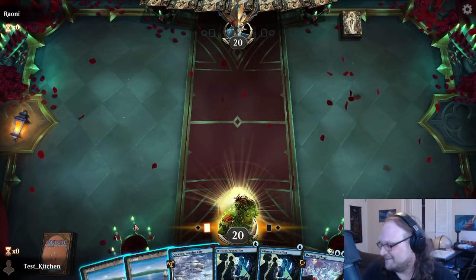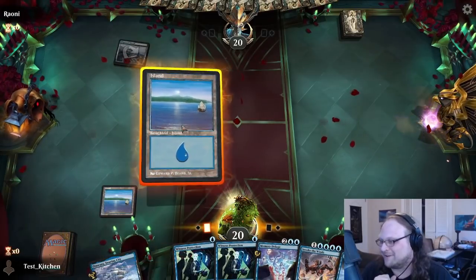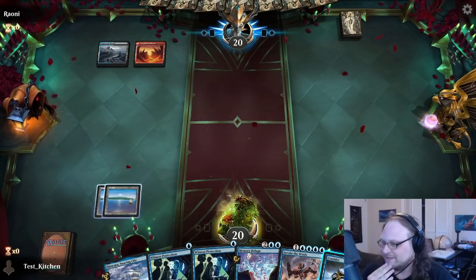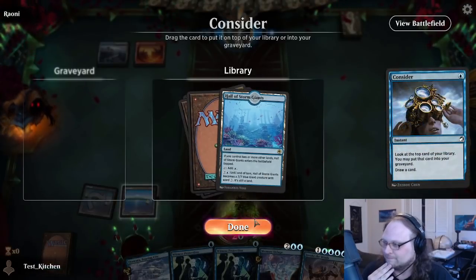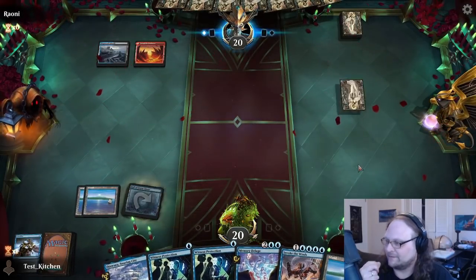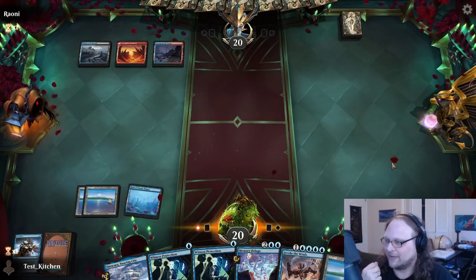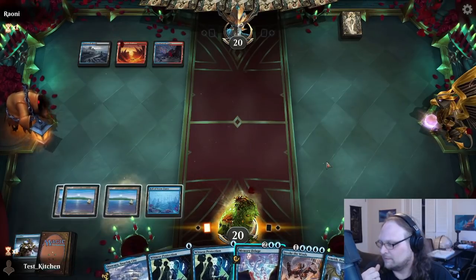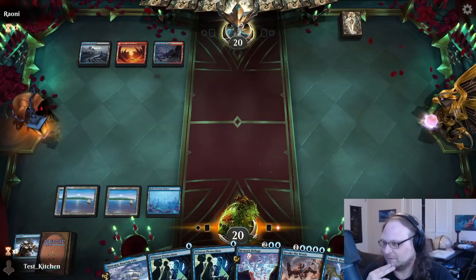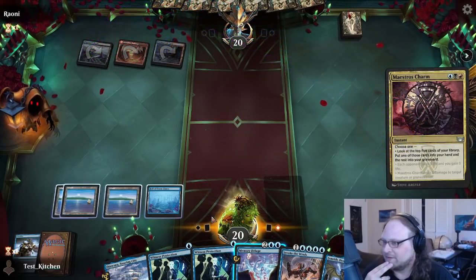We have two Swords to Plowshares in our hand, but it doesn't look like our opponent is going to be playing creatures — they threw down Shipwreck Marsh to start things off. Okay, it's Grixis. Consider end of turn — take a Hall of Storm Giants. We played against a lot of people who just haven't done anything all night. Not like a real aggro deck — it's been a lot of blue matchups because we're playing blue.